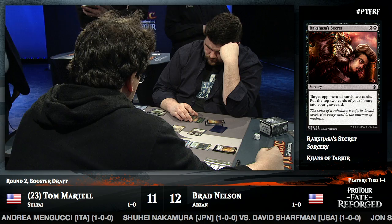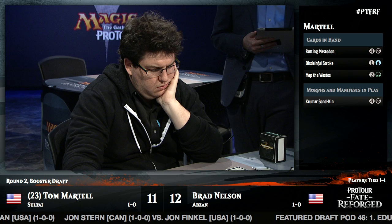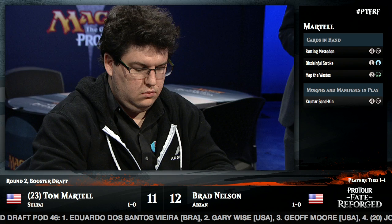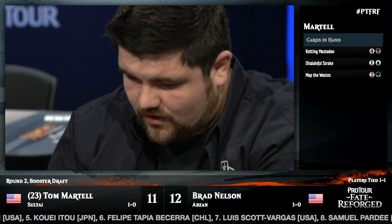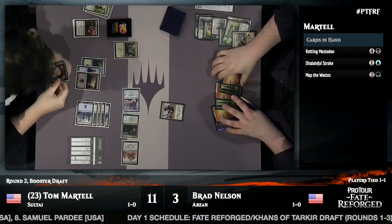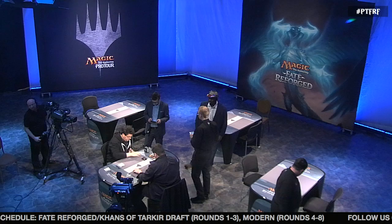In our first feature match, Luis Scott-Vargas versus Sam Pardee — Pardee used Rakshasa's Secret to take out LSV's Icy Blast. Earlier in this match, Brad used it to set up an early Gurmag Angler. And in this game, Martell emptied out Brad's hand including the critical removal spell. Anafenza steps in front of the Hooting Mandrills; the Krumar Bond-kin reveals himself as the mystery guest. Brad takes nine. Anafenza exiles the creature due to her ability. Brad Nelson extends the hand — Tom Martell wins two games to one and takes the match.